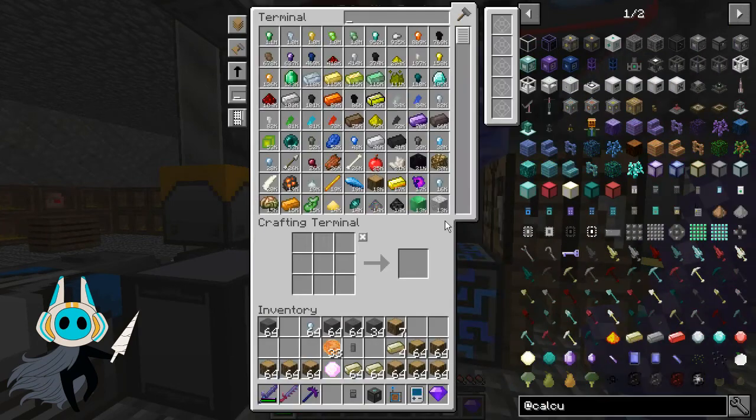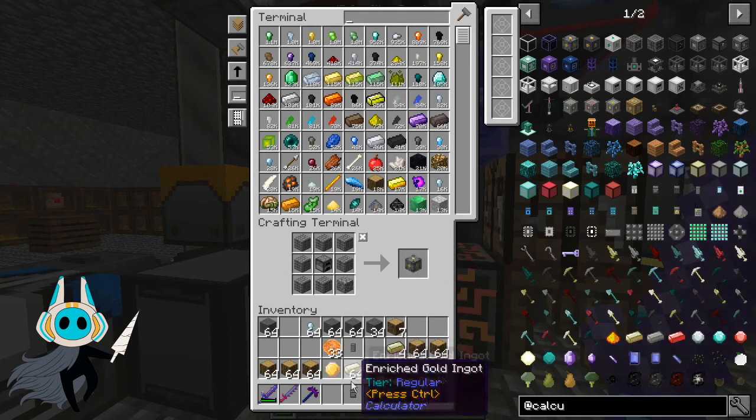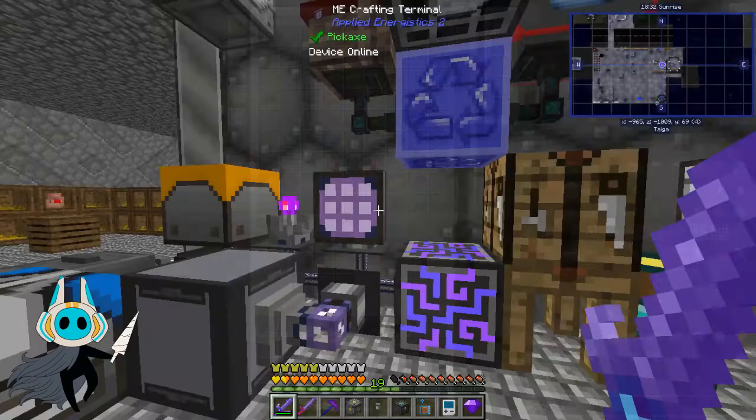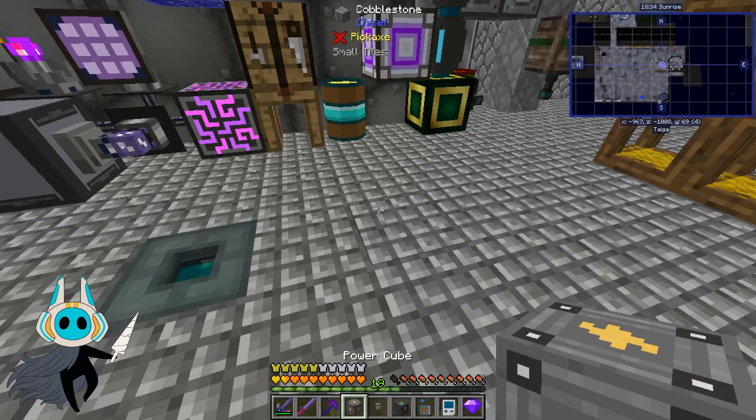Let's just make the calculator charger — the power cube — nice easy recipe. In some mod packs they make this recipe a lot more complicated but it's a nice easy recipe in this mod pack. I'm getting block placement and crafting lag really heavily at the moment — I'm not sure if that's something to do with the calculator mod or something else, possibly recording.